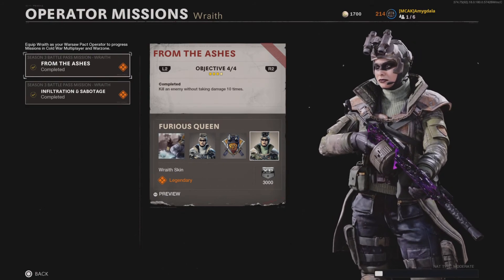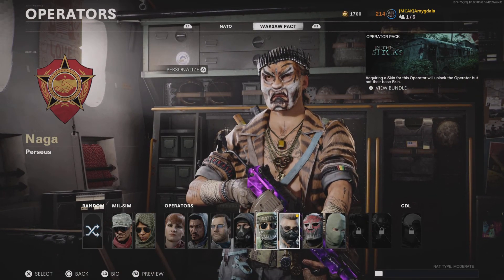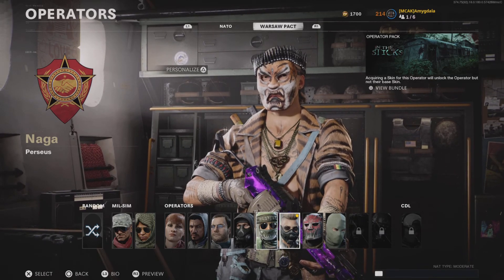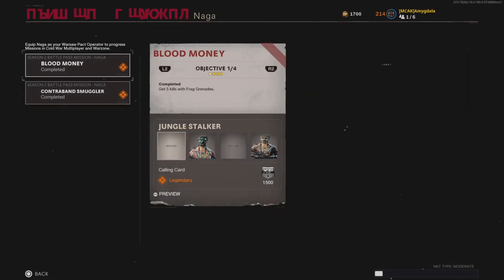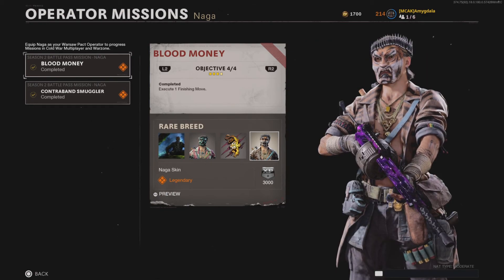I personally think Wraith is the easiest one. Now moving into Naga, which I actually just completed, and I'm going to have some gameplay showing you guys how to do the final two. The first Naga challenge is 5 kills with frag grenades — pretty easy. Just throw and spam frag grenades across 6v6 face-off game modes. Especially U-Bond works well because grenades will just roll into their spawn. You can actually do all four challenges in one game if you're good enough.